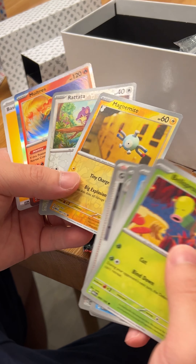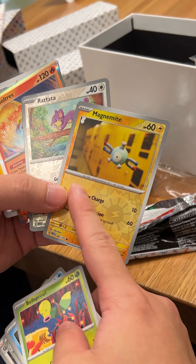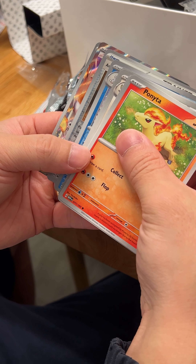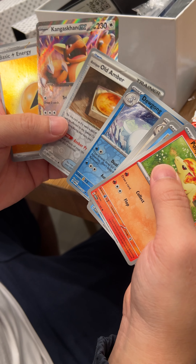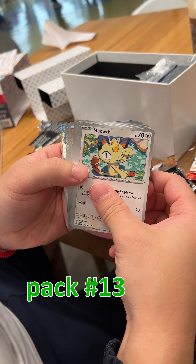Vulpix holo! Oh, this is my Yukimori because it's like little figurines in the wild — I want to take a picture of it. Yukimori is my favorite artist. Could be something — oh, we got another energy. Very sparkly. Kangaskhan EX, Old Amber, and Ditto for the reverses.